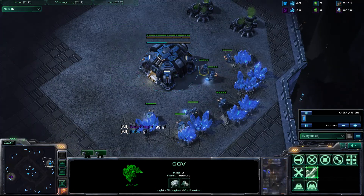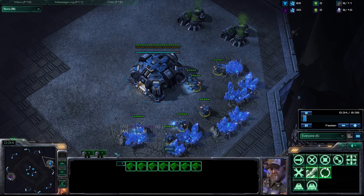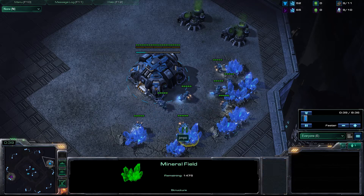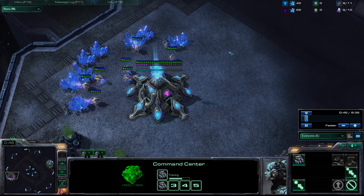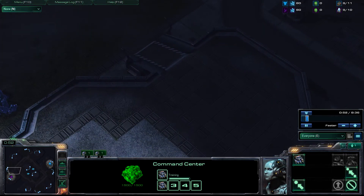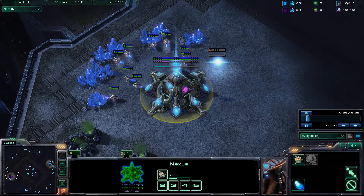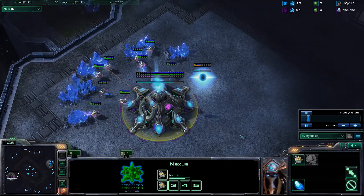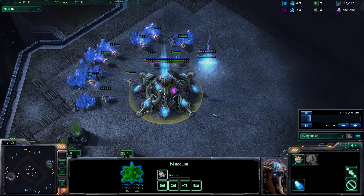And then we've got Jimpo as the teal off-colour, the not quite pure blue. It kind of looks like a cheap version of the mineral blue without the fancy glow. The map is Metalopolis, which I do quite like — it's actually one of my favourite maps. I like some of the new maps from the GSL, the massive maps. They are funky, nice macro games that don't tend to get cheesy rushes, although the last one we cast had a cheesy rush on it.